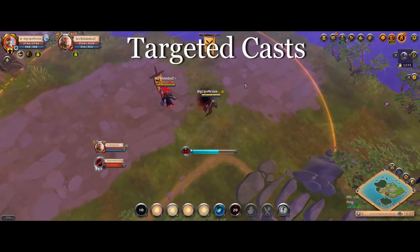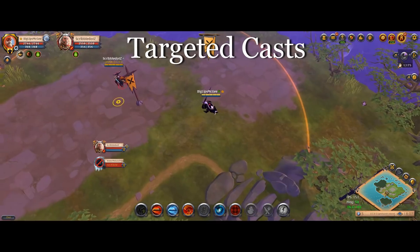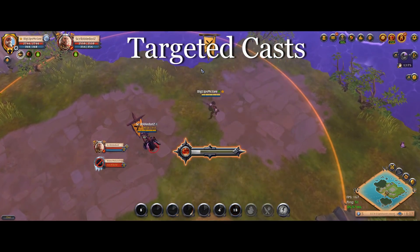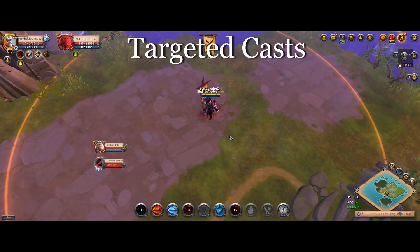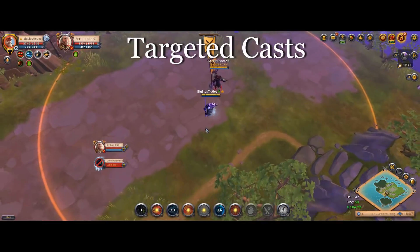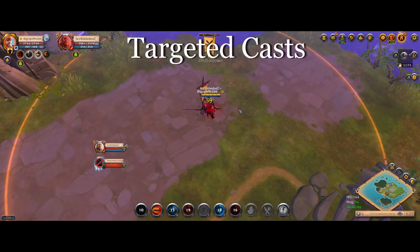One other class of abilities that is mingled through all of these is targeted abilities — so abilities that require you to have a target selected and use it on them. These follow the rules as I outlined for the other categories, however they're a little bit awkward because when you're casting the Hellion Shoes during that channel, you're not allowed to select a different target. So if your intention is to target the person that you targeted with your Hellion Shoes, there's no real problem — it works just fine.